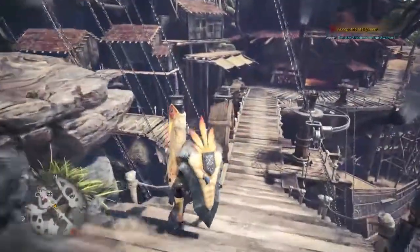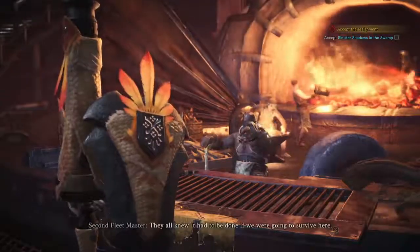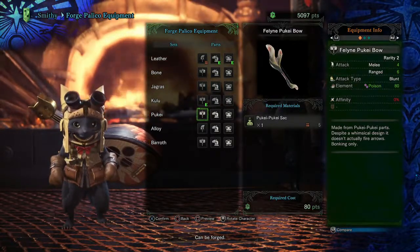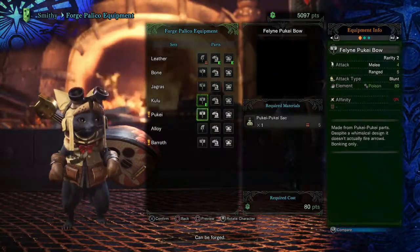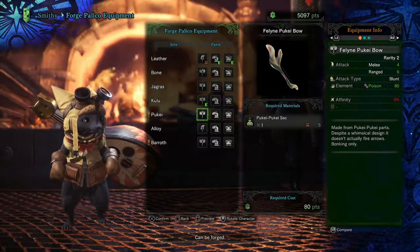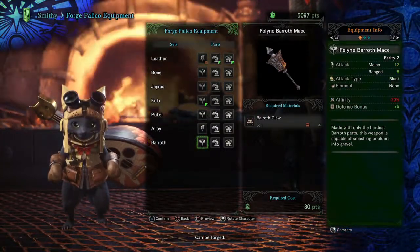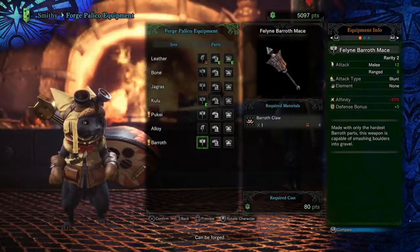Palico — we're going to return to the Forge real quick. Research points are pretty helpful for upgrading your Palico. To Forge Palico equipment, there's standard and event equipment. So I can give him the Pukei weapon — this is a blunt that will actually poison stuff. Right now I have him using the Kulu loot since it has a little crit rate, but this one is just stronger. It costs one poison sack and 80 research points. I could do the Alloy — this is a Severin, so you can cut off tails with it, and he can actually stun. But don't really rely on your Palico for that type of thing. The Baroth stuff loses affinity but gains defense — not worth that crit debuff. So we'll give him the bow, though it doesn't actually fire arrows.